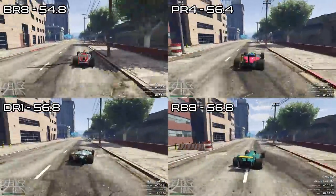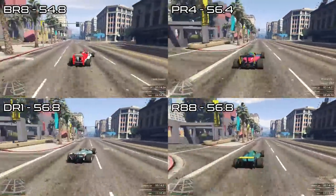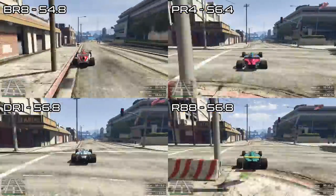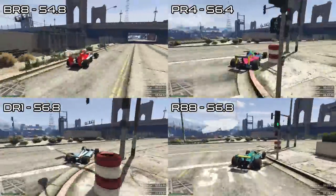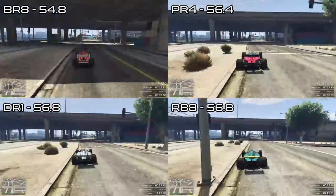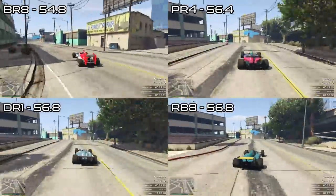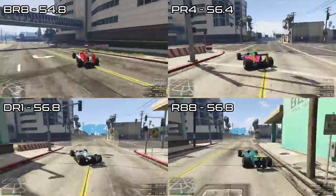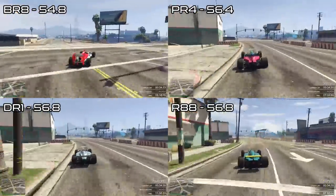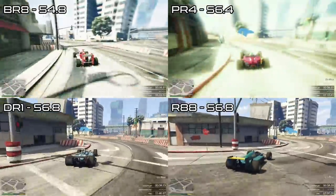In addition to beating every other car regardless of setup, the BR8 actually has the smallest difference between setups in both lap time and top speed. Some of this is because the front and rear wings simply aren't programmed to do as much with the BR8 as they do for other cars, but also because the BR8 when fully upgraded has the most powerful engine of any vehicle in the game, so it can essentially drive around any small straight line speed deficit that it might have in terms of acceleration when in a higher downforce setup.